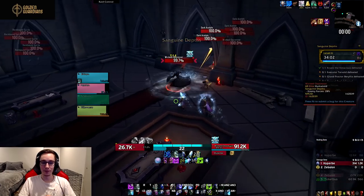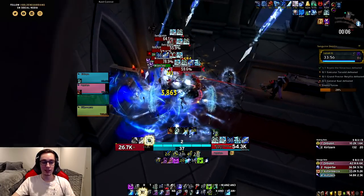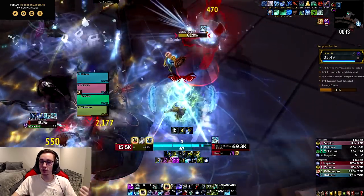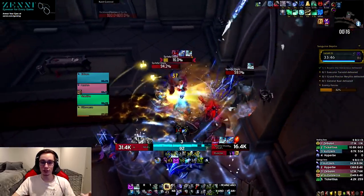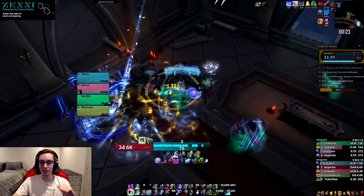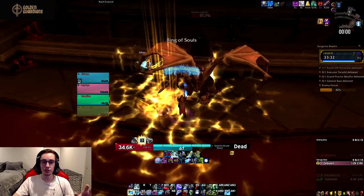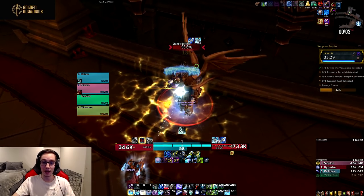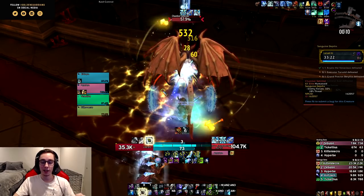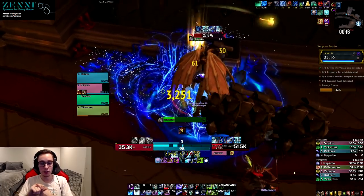Frost DK still seems to have a few dead talents. In the first row, Inexorable Assault is absolutely dead — it does barely any extra damage and needs to be heavily buffed. In the second row, Horn of Winter's resource generation is just not enough and needs to be increased significantly. In the fourth row, Frost Scythe has been buried deep to the point where it's not worth taking in any situation, even though it should have a place in Frost DK gameplay.